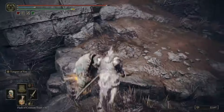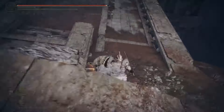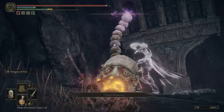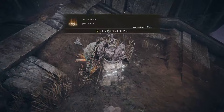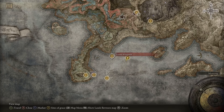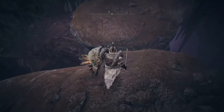Go around to the left and kill the caterpillar up here so it doesn't keep shooting at you. Turn around and go straight again while blocking, kill the caterpillar thing up here. Then go to the corner on the right, drop down — be careful not to be blasted off by the exploding caterpillars. Drop down and you'll be at the Fissure Waypoint Site of Grace. Continue to your right, jump across the gap to your left.